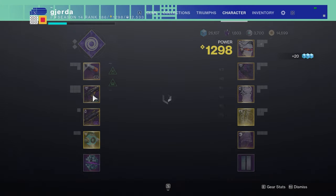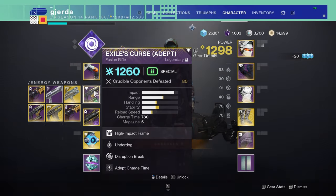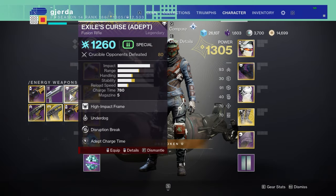So after that happened, I just had to release the Adept Exile's Curse back into the wild — and that's because, I suppose you could say, it had fulfilled its destiny. I'm sorry.